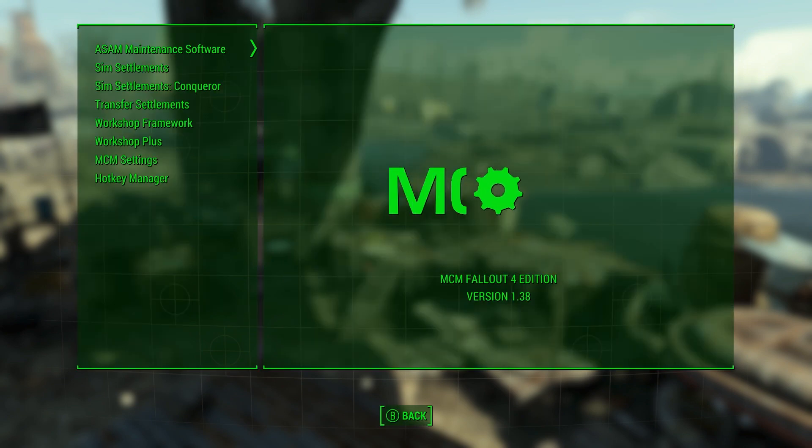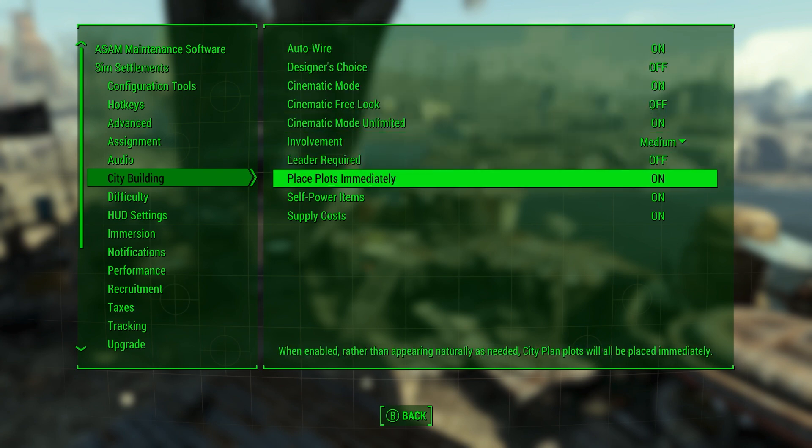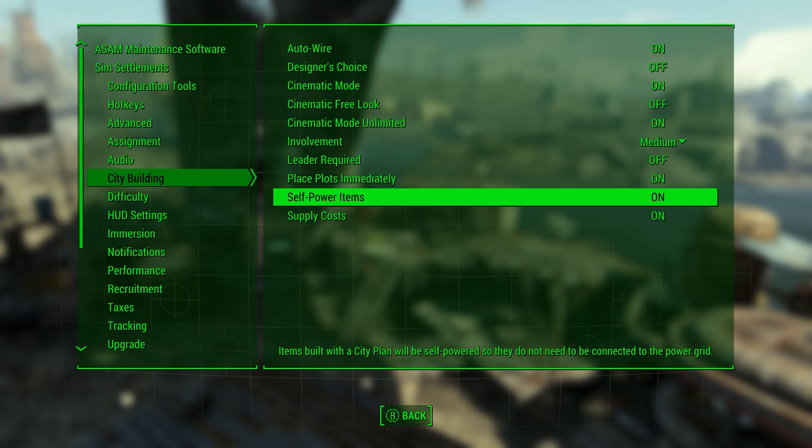As always, when I show you stuff in MCM, this is available in the holotape as well. If we go into SimSettlements and down to City Building, you'll see some new options. First up is the auto wire option — this makes it so that whenever city plans upgrade, it will attempt to auto wire as long as the settlement is loaded in the area where you are. Otherwise, you can always access it from the blueprint on the city planner's desk. Next is place plots immediately. This one is off by default — you guys have been asking for this for a long time. For those who like to customize city plans and swap plots, turning this on before you build is a good idea. For those who don't, leave it off so settlement progression feels more natural — settlers will build themselves homes as opposed to homes just popping up waiting for them.